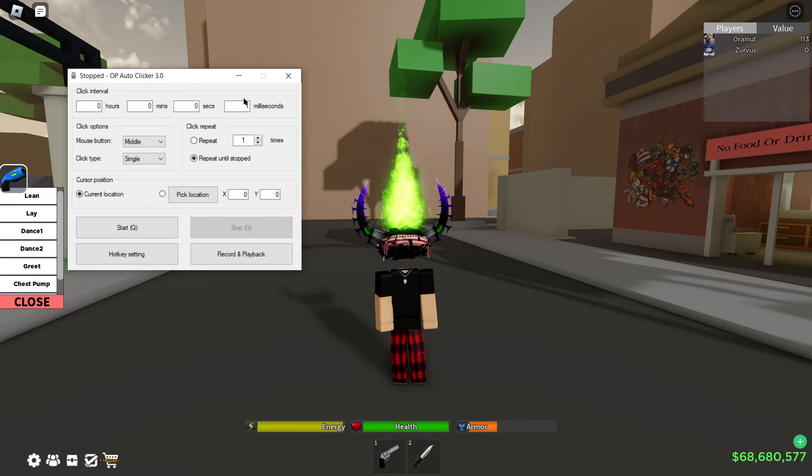You want to go over to where it says milliseconds and set this to one — pretty sure you can do one to ten, but for me I just put one — and leave the rest at zero. You guys can copy my settings right here. After you do that, go over to where it says click options and switch this one to middle.